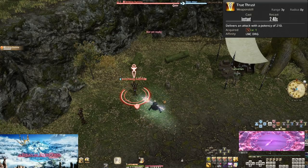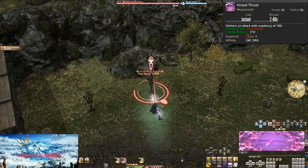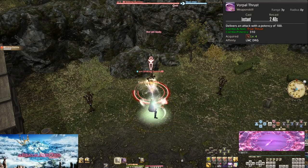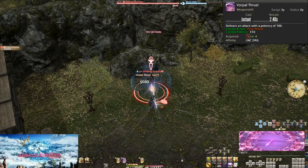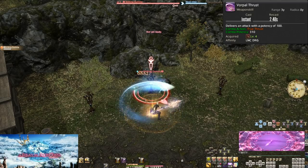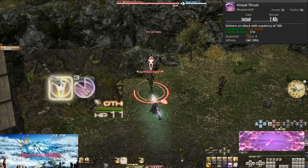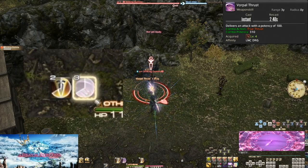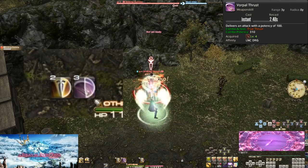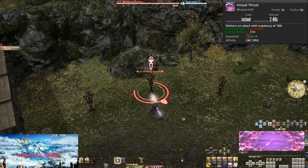Level 4, Vorpal Thrust. Lancer quickly teaches you the idea of combo attacks. Alone, Vorpal Thrust is weaker, only doing 100 potency. Hitting into it with True Thrust will power it up to 310 potency. Combos will always be highlighted on the hotbar. Always be sure to follow up on your combos, as they are stronger than single attacks alone, and there's never a reason to skip steps in a combo.